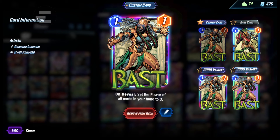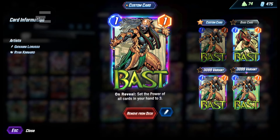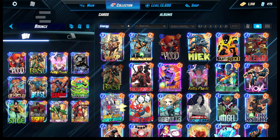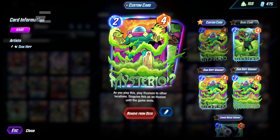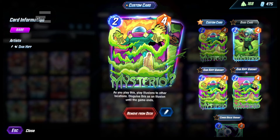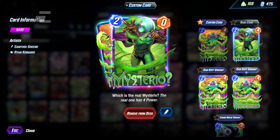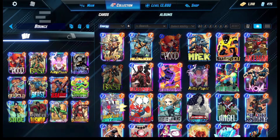Next we have Bast. Bast is just another card that really benefits from buffing up this deck. There are some good targets: Kitty Pride, Angela's also a good target, Sage is good, Mysterio is actually pretty good. Especially because Mysterio is like four power and the clones actually receive the three-power buff. And also Bishop's pretty good with the buff as well.